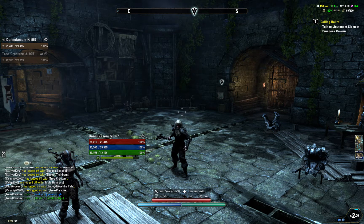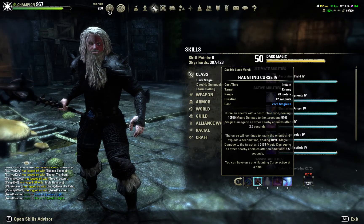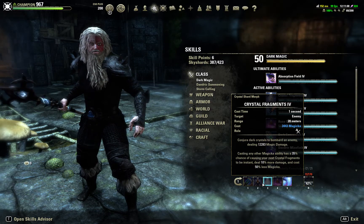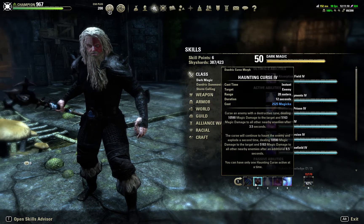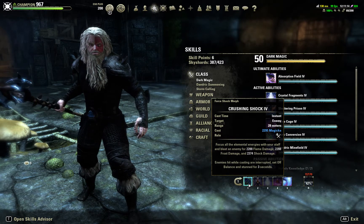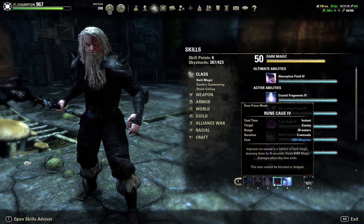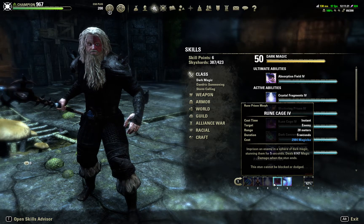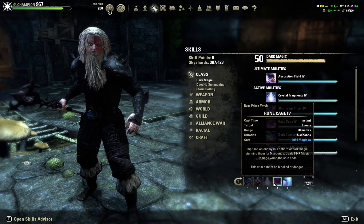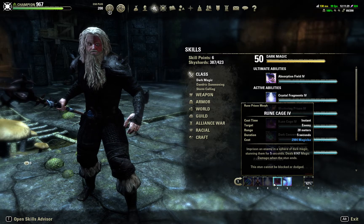I also use some other skills as well. I keep Haunting Curse active, and whenever Crystal Fragments procs, you hit that one once in a while to do damage — that way they have to redo their shields. And especially with Room Cage on a sorcerer, this will really mess with their stamina.